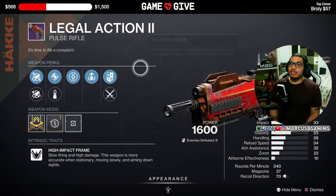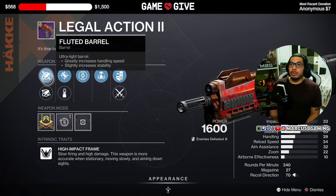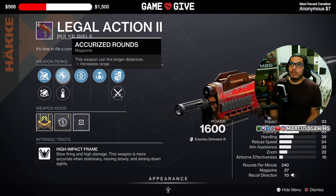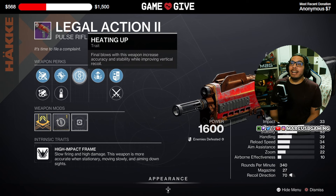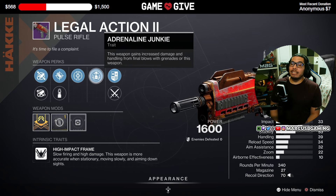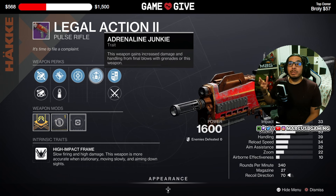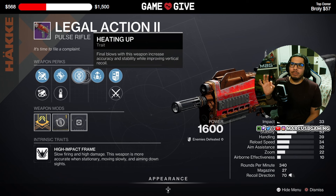There's a Legal Action 2 high impact pulse rifle. It comes with Fluted Barrel or Full Bore, Accurized Rounds for a little extra range or Steady Rounds, Heating Up — which gives more accuracy and stability right after a kill — and Adrenaline Junkie, giving you more damage right after a kill. These work very nicely in PvP.